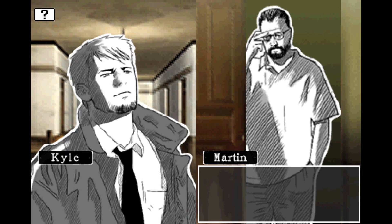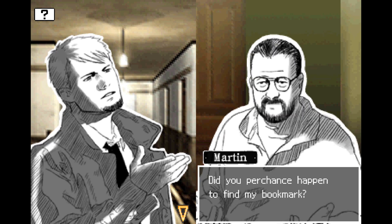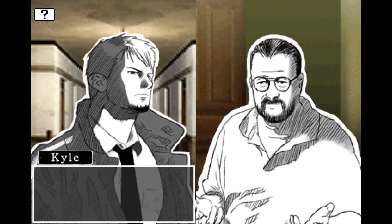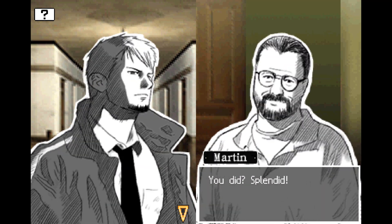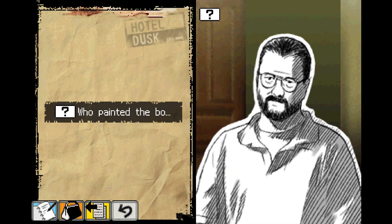This must be Summer's bookmark. I found a bookmark in the bottom of the cardboard box — there's a picture of an angel on it. I wonder who painted it. This is the angel. Guess I should take it back to Summer. Let's head back to his room and give it back. Room 211, I believe, is where Mr. Summer said he stayed. Hello. Oh, Mr. Hyde — got a minute? Did you happen to find my bookmark? Yes, you did — splendid.